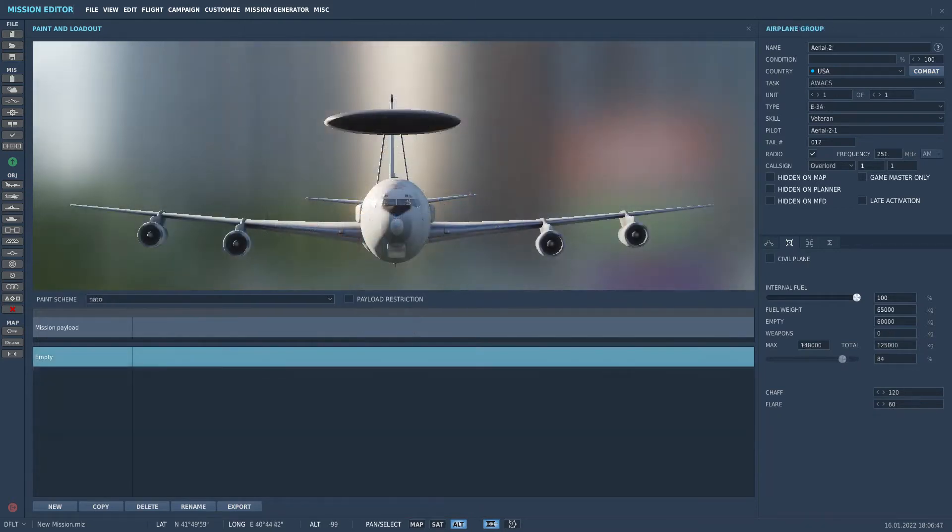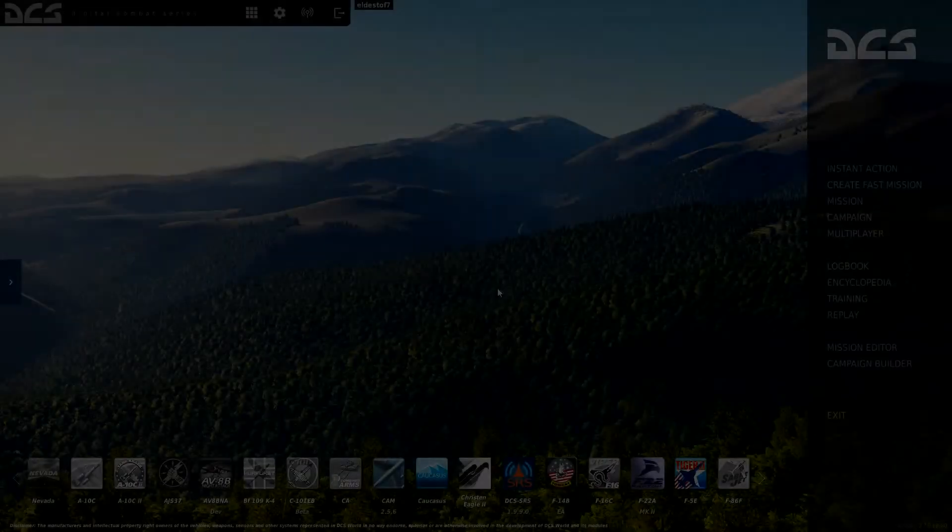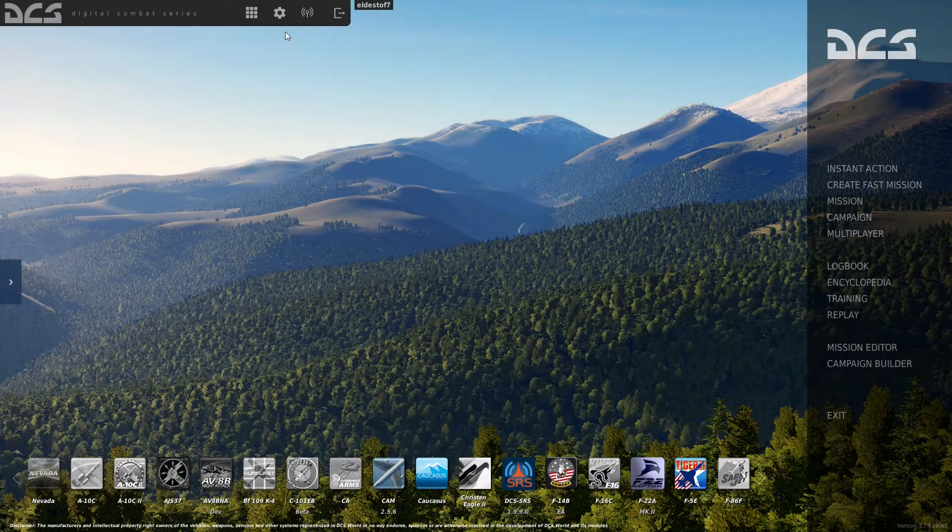The player can see exactly which targets are spotted by using the fog of war map setting. This map setting shows the enemies only after the AI has seen them. But you don't need to sit and wait until the AI sees the target — you can actually call them out yourself.